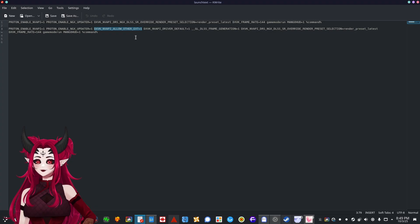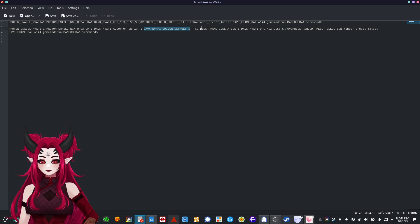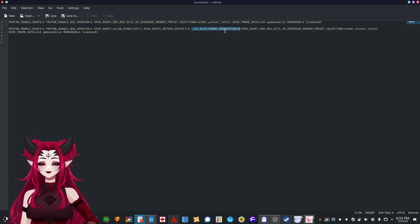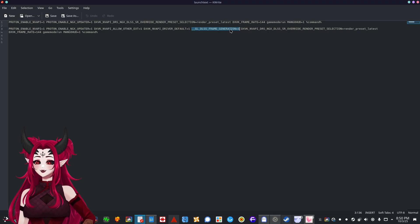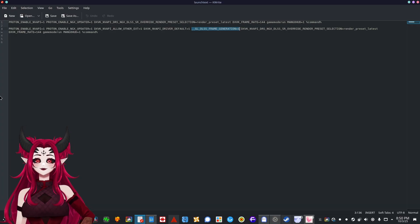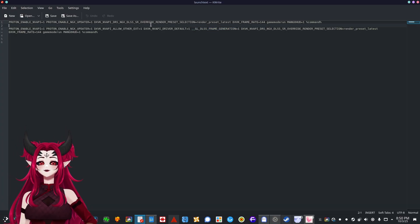There's also `DXVK_NVAPI_DRIVER_DEFAULT` — this makes sure games see default NVIDIA driver behavior so they don't disable Reflex or frame generation when pieces seem to be missing. And the final juicy one: `GLDOS_FRAME_GENERATION=1`. This tells the NVIDIA driver to enable DLSS 3 or 4 frame generation. Some of these commands do slightly similar things, but they need to work together for frame generation to function properly.